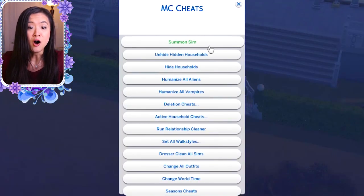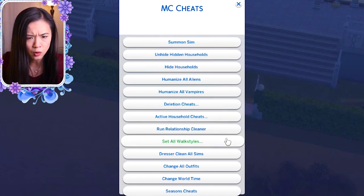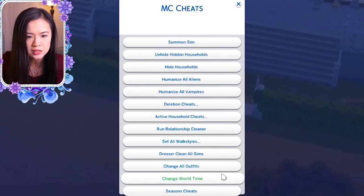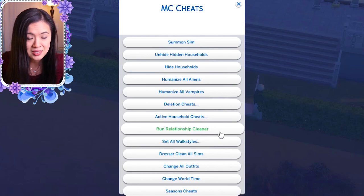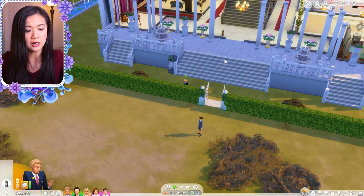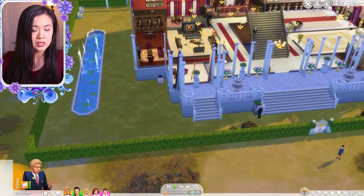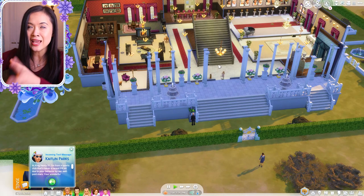We can try to convince him to step down as club leader. Oh, and we need to pay the bills or they're going to shut off the power — those are so expensive. I've never seen this before in MC Command Center: you can summon Sims, humanize all aliens, humanize all vampires, deletion cheats, active household cheats, set all walk styles, dresser, change all outfits, change world time, seasonal cheats — oh my gosh, this is awesome. I've never seen any of this before, it's all so new to me.